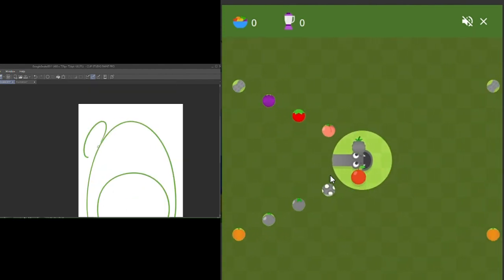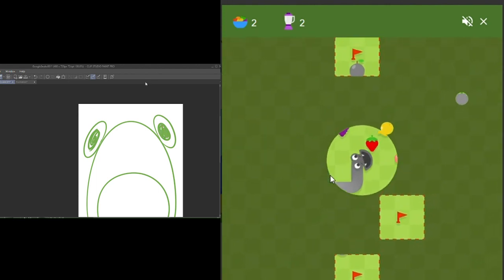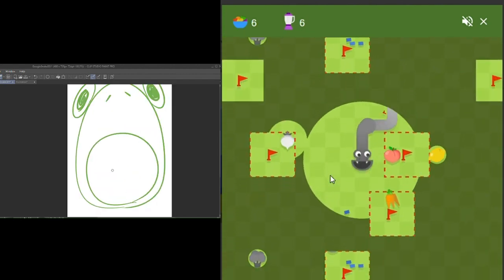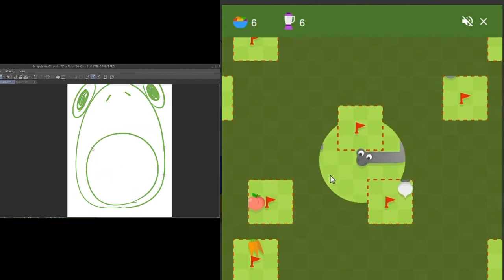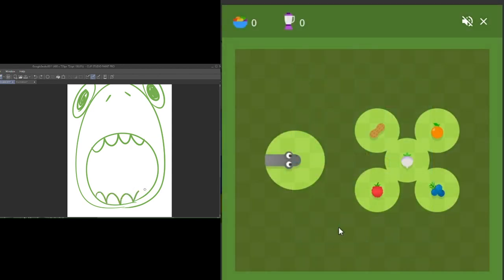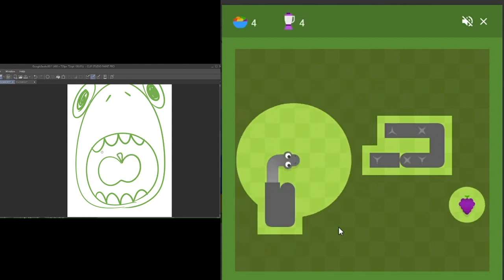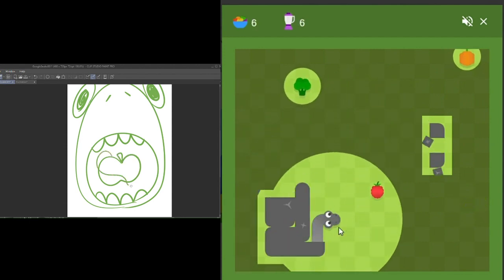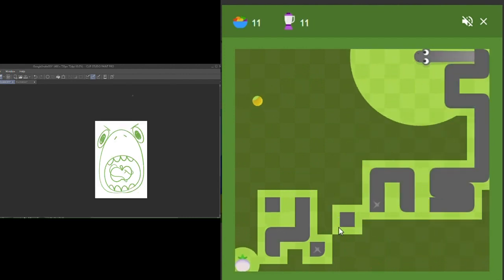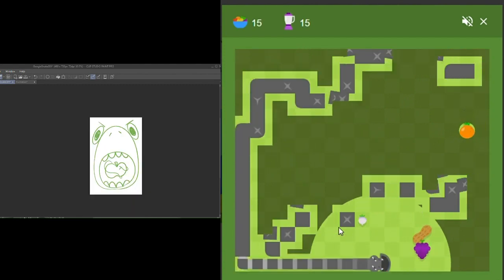Now we have portal, death fruit, mines, and unlimited — I'm gonna die in this one. Actually this one isn't portal, just death fruit, mines, and unlimited. Nope, nope, dead. Now we're in the dark and it covers us — like it encases you and you have to wait for it to break. If you run into it you die, and it can trap you.